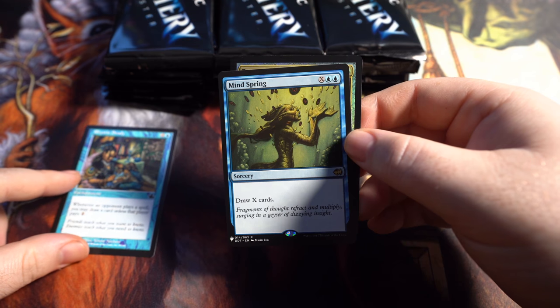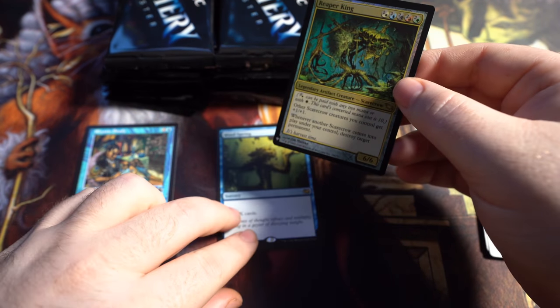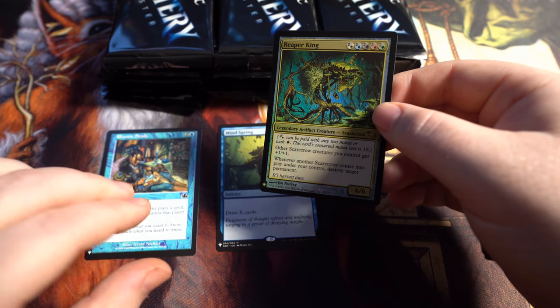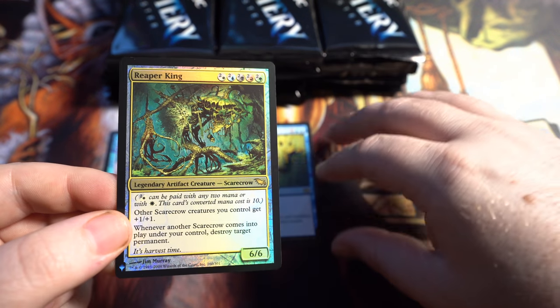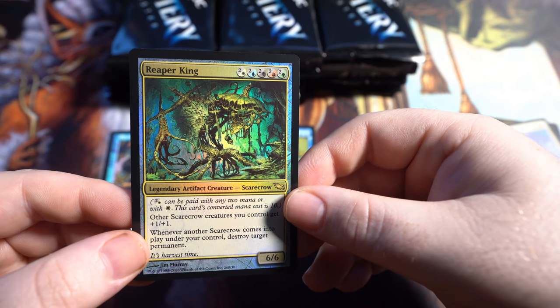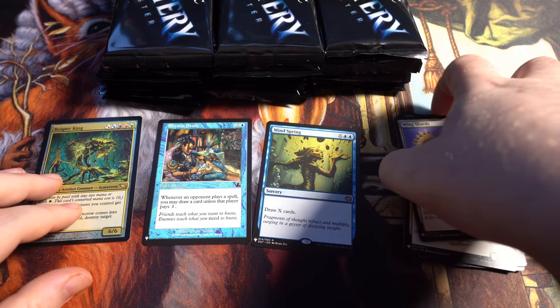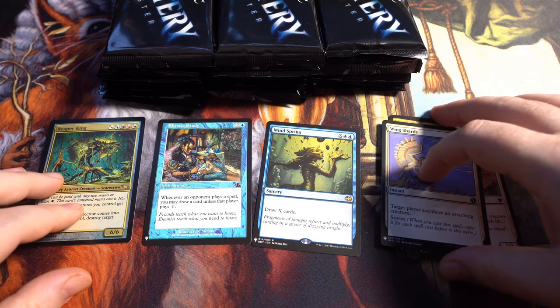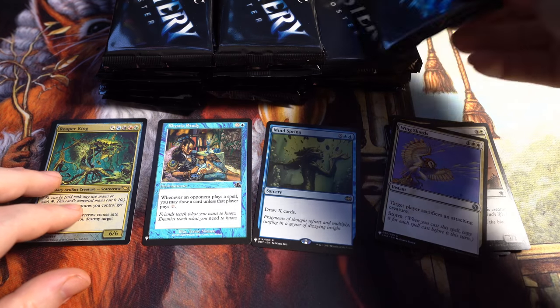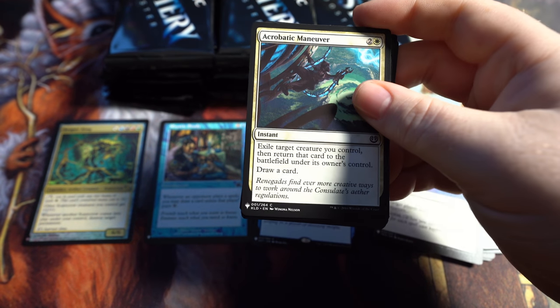We got Mind Spring, which I actually haven't gotten that one before. So that is our first rare. I'm going to put the Rhystic Study in the Mythic department because it's worth more than the majority of the Mythics. Our first foil rare is the Reaper King. That was a wonderful first pack. We'll put the foils over there, the commons and uncommons over here, though there are some really high value uncommons and commons in this particular set. At the end of the video, we'll put the entire value of the box.